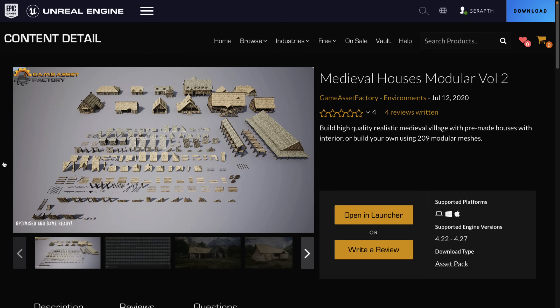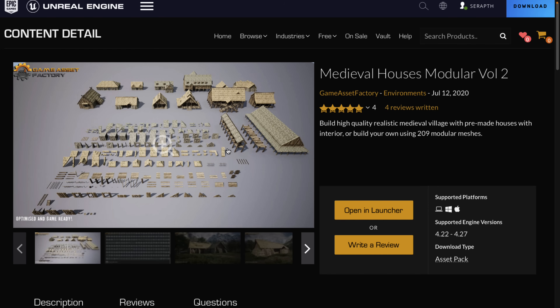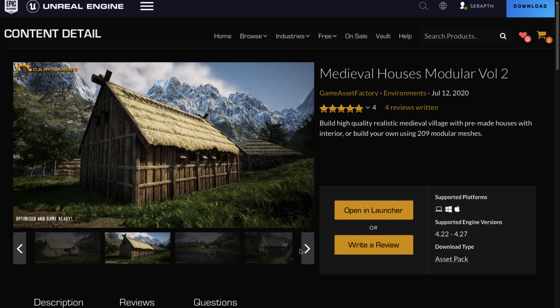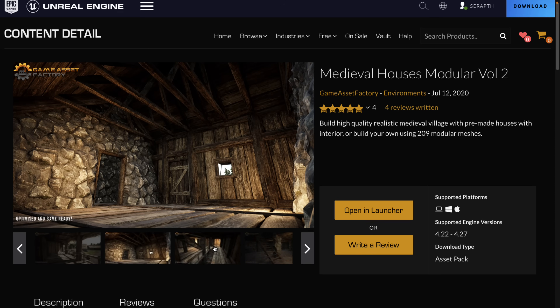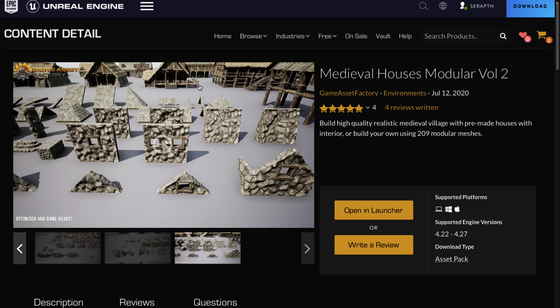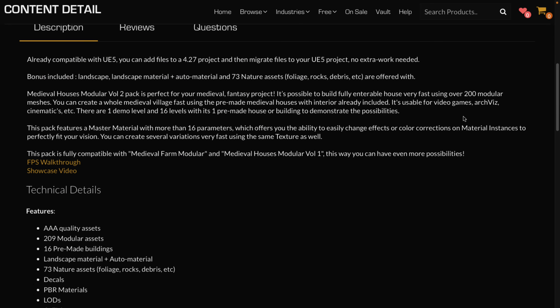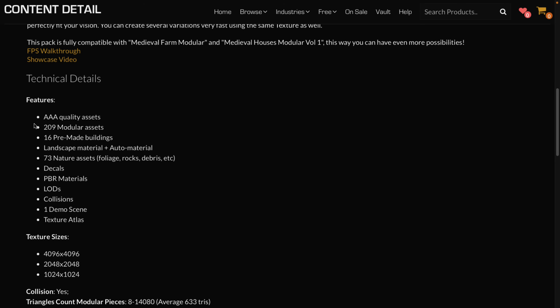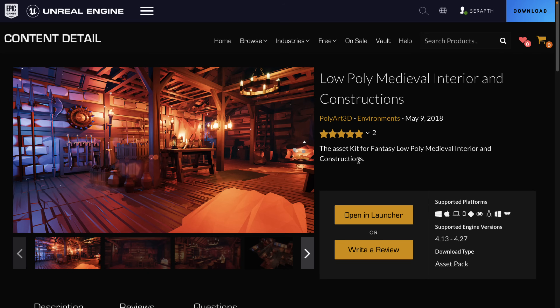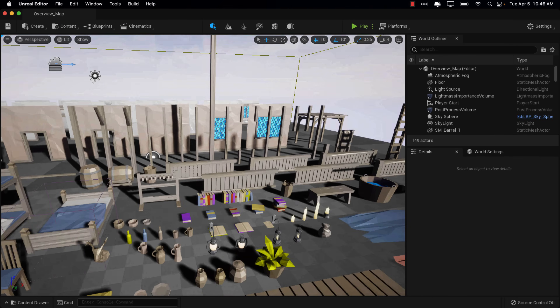Next up we have the Medieval House Modular Volume 2. This one is for making a more realistic style medieval house. You get a ton of assets for building things like an almost Scandinavian longhouse sort of look — modular packs for building that style of housing. It's about 2.5 to 3 gigabytes in size and is already compatible with Unreal Engine 5. You get 209 modular assets, 16 pre-made buildings, 73 nature assets like rocks and debris, decals, PBR materials, a demo scene, texture atlas, and more. So if you want to go with the medieval housing but not necessarily the low-polygon style, this pack has you covered. And if you want to go with the low-polygon look, that is the pack we saw earlier in action.